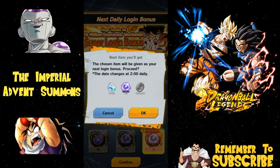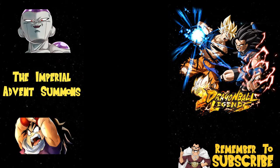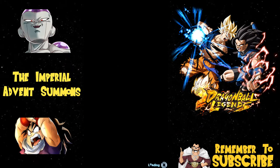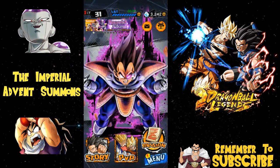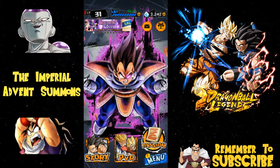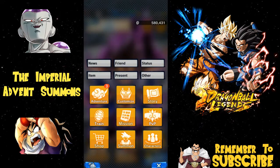As you can see on the screen, on the left hand side - Frieza and Gohan - those are the two cards I really want to get from this summon. The reasoning behind it is because I picked up the game.